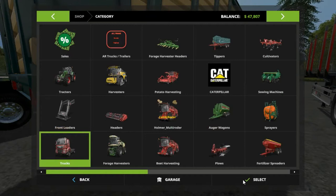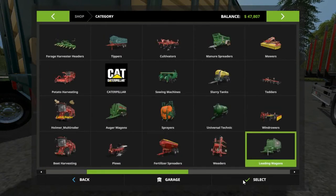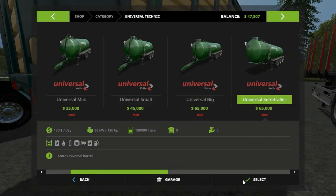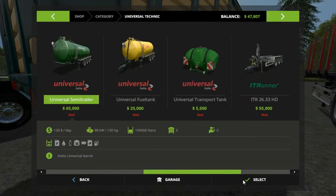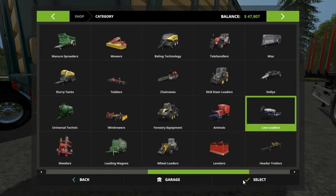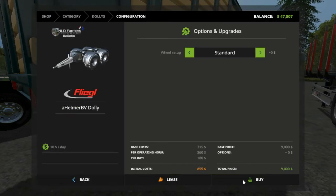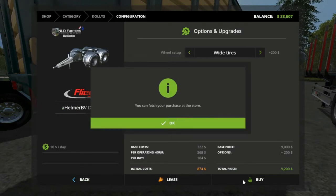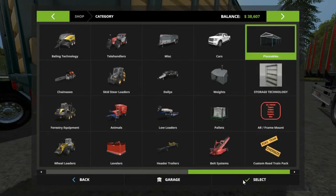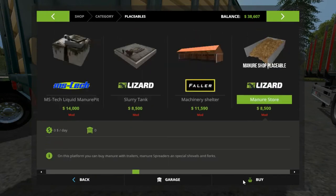Y'all probably want to say why didn't you get this other one in here — I could have, but I wouldn't be able to use the AR trailers with it. I got the loader wagon, I got a couple more things. I know now — it's placeables. We needed that pig food station, remember? I also found some gold nuggets, maybe about six.